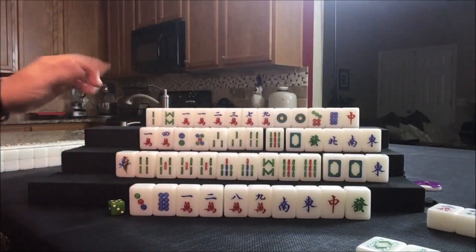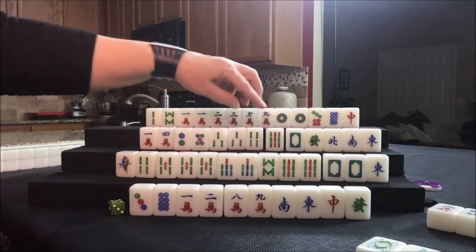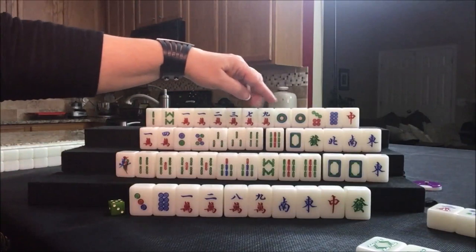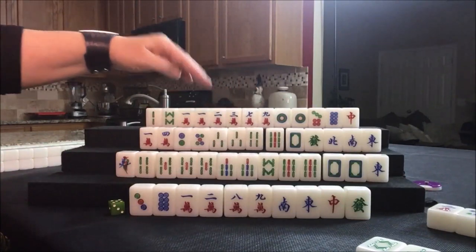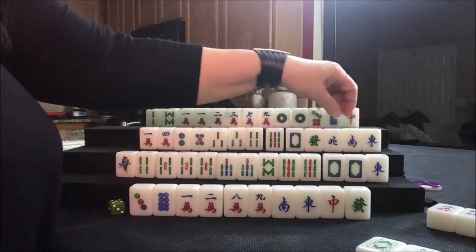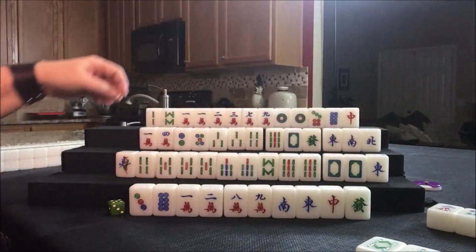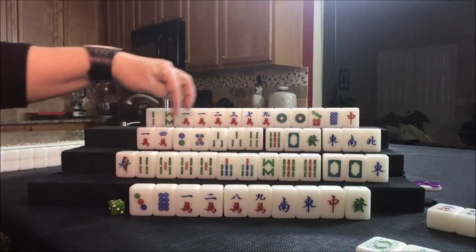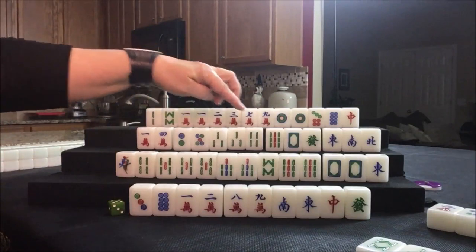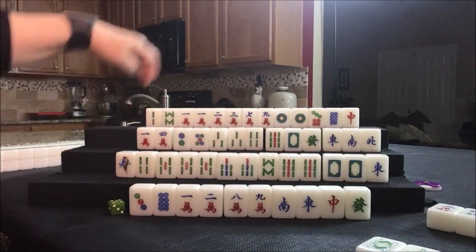Knitted tiles with lesser honors or greater honors. If we can get more, we need east, south, west, north. We need a west and a red. And then we have tiles in here — we need seven crack, six bam, eight dot. Here: outside hand.